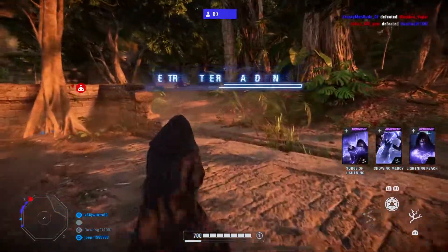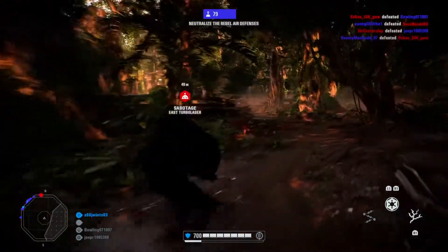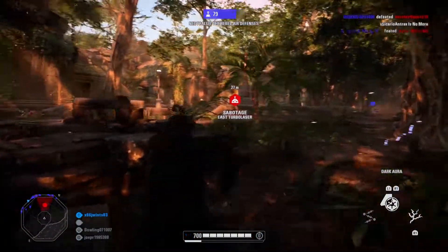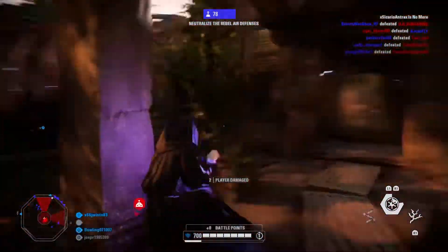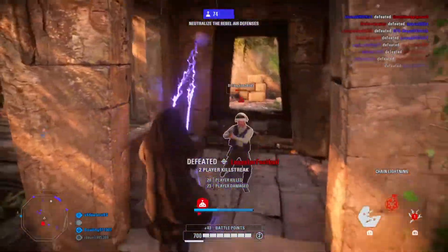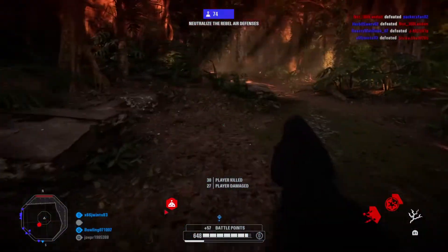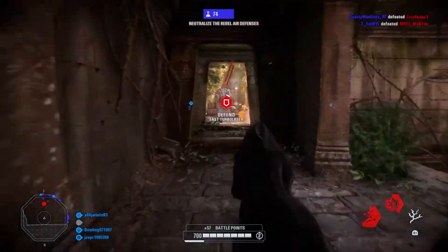I always like going to the side on Yavin 4 as it starts out the least crowded and it's a good place to get kills. Make sure to always go to the side with the objective since that's where the main focus of enemies will be. I just like going around to the spawn points here at this objective, picking up kills as enemies come to the objective.